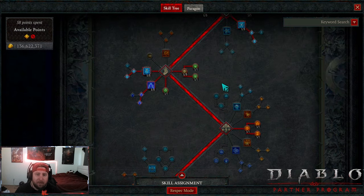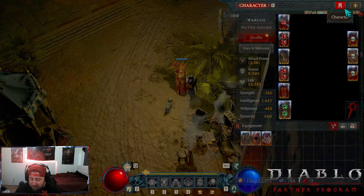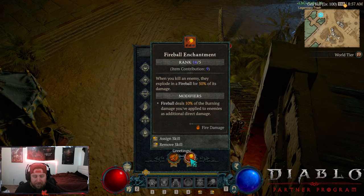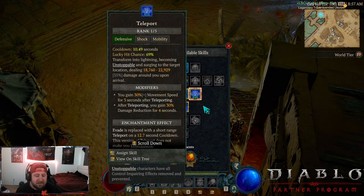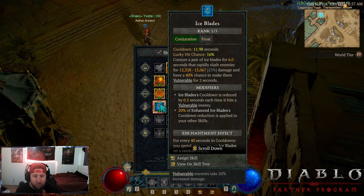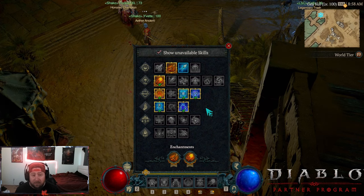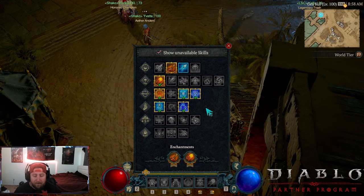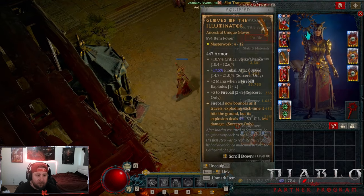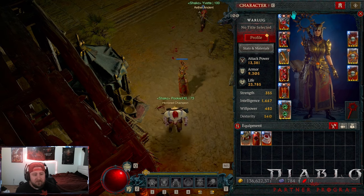Our second enchantment slot is Fireball Enchantment — this is very good for clearing as you continue to level, great for going through everything in the game. Except for fighting bosses, I'd probably swap to Teleport, or you could do Ice Blades for even more cooldown — both are very strong options. But because I've mainly been doing clearing stuff, hell tides, nightmare dungeons, and the Infernal Horde — which is absolutely insane — Fireball is very very good for all that. One thing to mention: this build does struggle a little with single target damage.